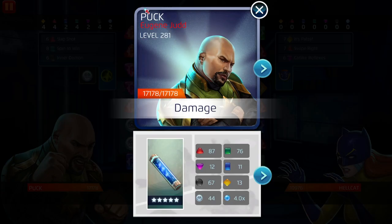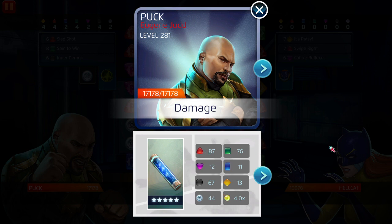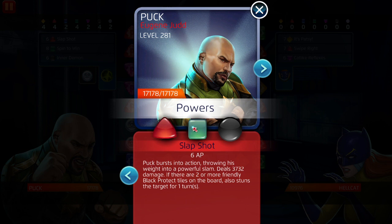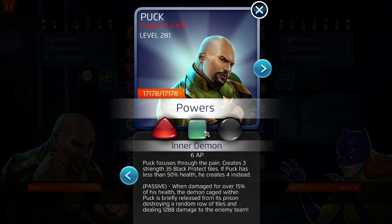His strongest color is red, so we will be dealing damage. I went 5-5-3 for this. The only thing that changes is damage: level 3 is 600, level 4 is 900, level 5 is 1500. The RNG to deal damage is usually not great with Puck but I went with it just in case — you never know. Six red, six black.